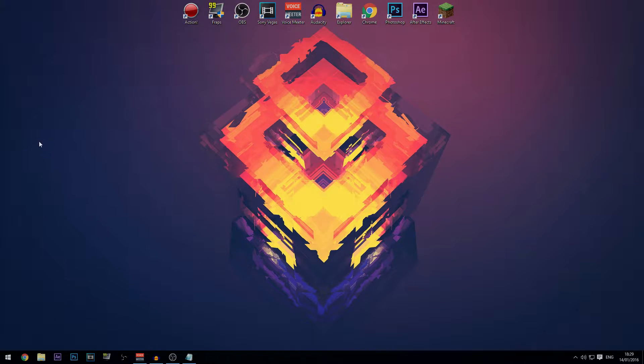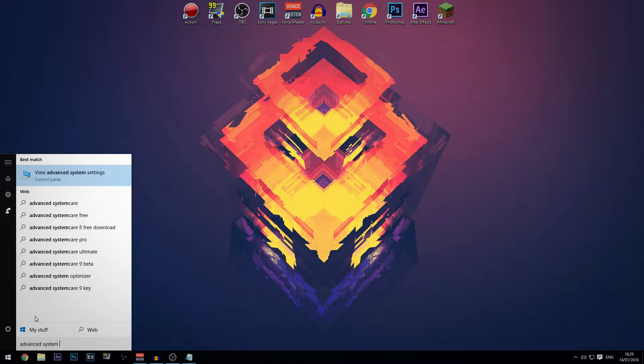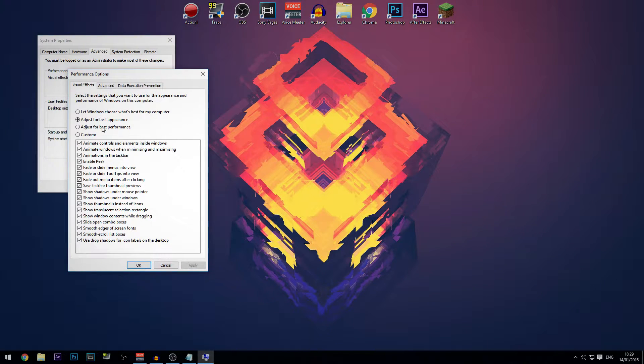The first thing I'm going to do is go to Performance Options. Just type in 'advanced system settings', then go to Performance and Settings under the Advanced tab. If you select 'best performance' it disables all visual effects so it looks worse — I'm not going to do that because it might mess something up while I'm recording.